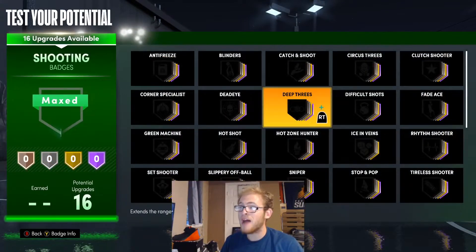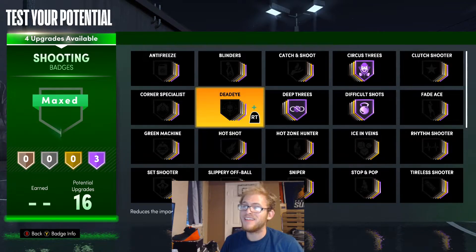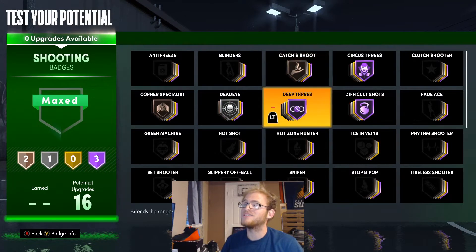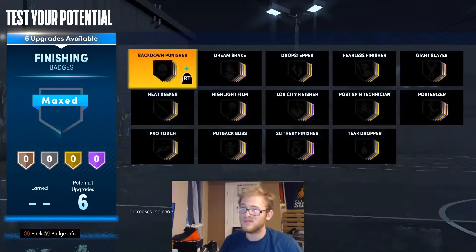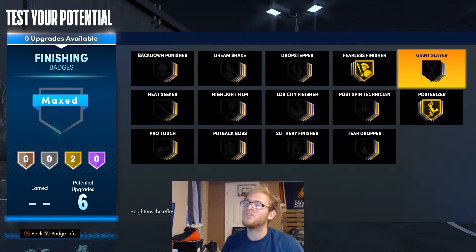For shooting badges I'm going to give him deep threes, difficult shots, circus threes, and then dead eye on silver, catch and shoot on bronze. For finishing badges I'm going to give him posterizer on gold and fearless finisher on gold.